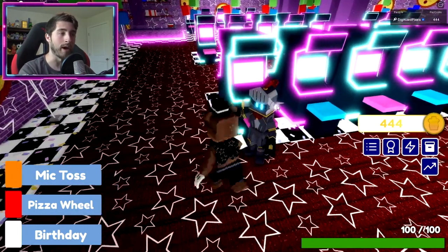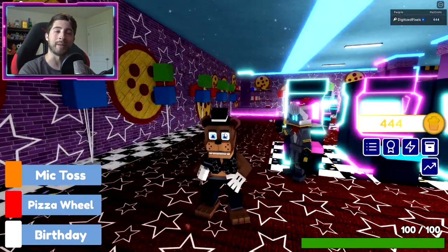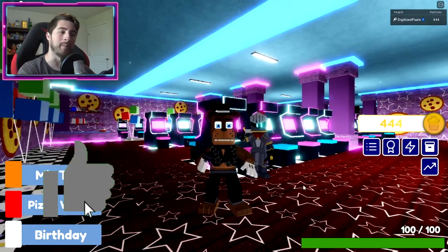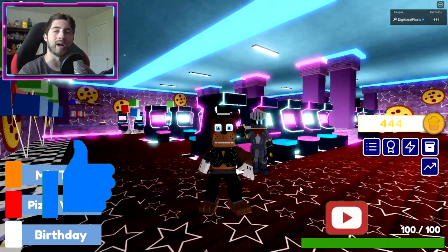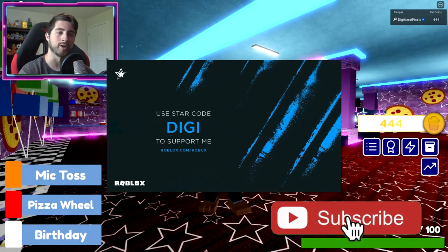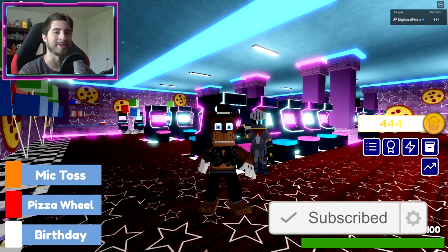Once you get all those, come back to Gallant and talk to him and you should get the badge. Anyway, thank you all so much for watching - if you enjoyed leave a like, subscribe down below, and join the badge hunting squad today. Use code Digi whenever you buy Robux or premium. As always, stay awesome, stay cool - you'll love badge hunting, bye!